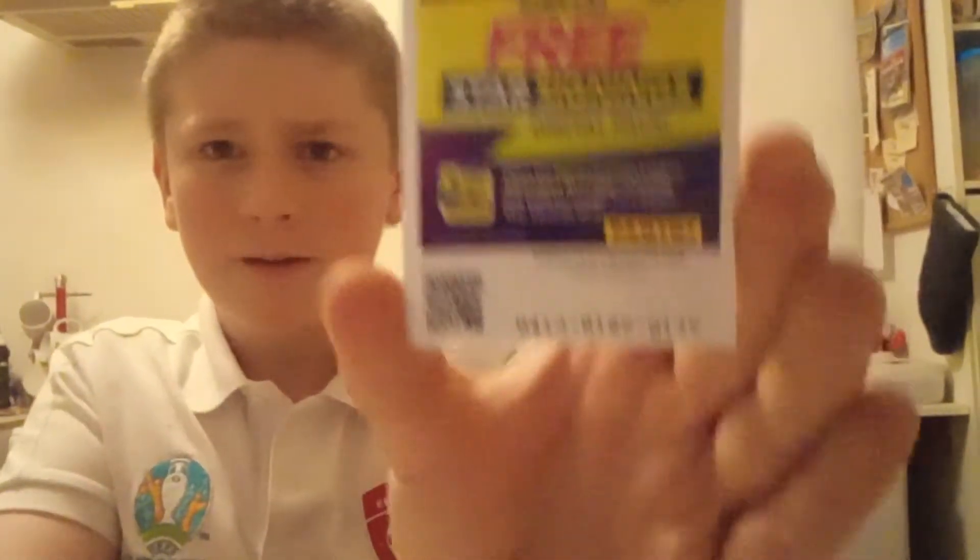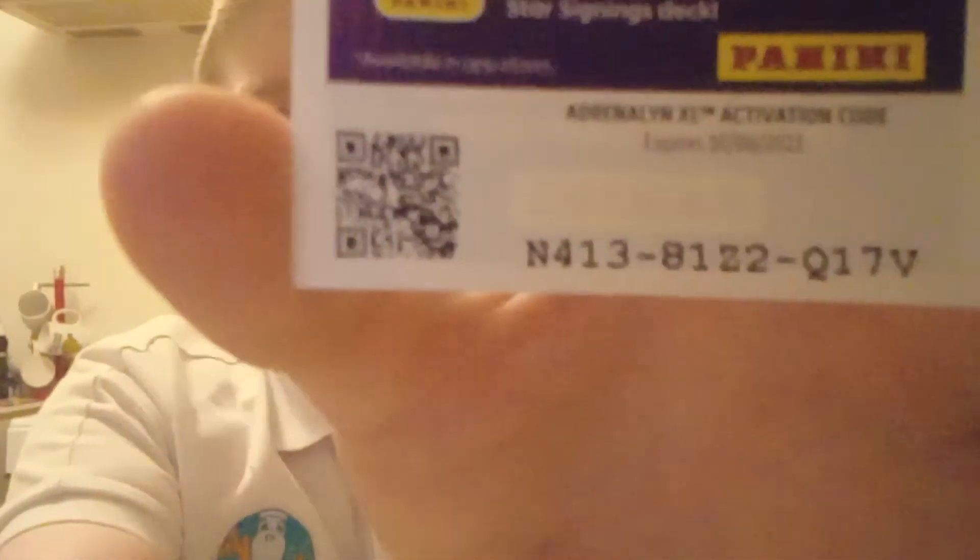We got the QR code for Star Signings — first come first serve, who wants this? The code is N413 81Z2 Q17V — someone can use that. So let's get started off with Star Signings, with one of our last two base cards apart from the ones on order: Aaron Ramsdale from Arsenal.